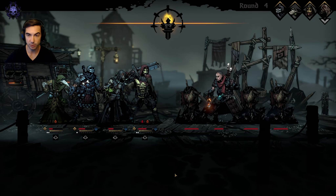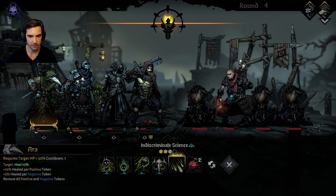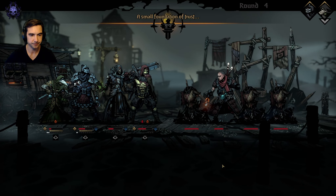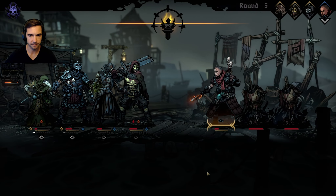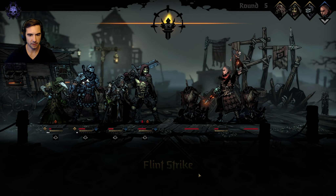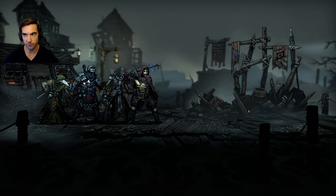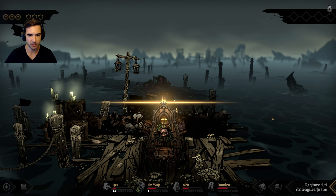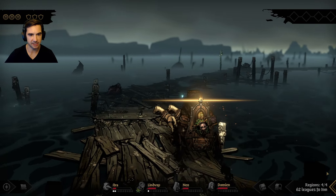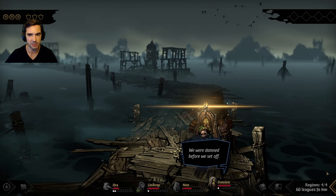Let's heal him up at the cost of our own HP. Let's do one of these - I thought that was going to heal me, it did not. Flint strike, very weak attack, out of position in the front ranks. That pocket watch is fantastic. I'm hoping we're going to get lucky enough with the extra turns that it makes the difference in the final boss battle - we shall see.